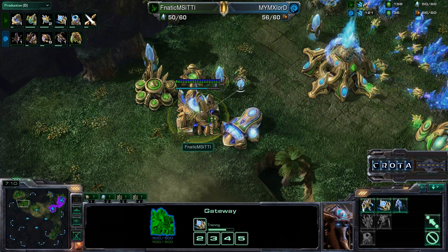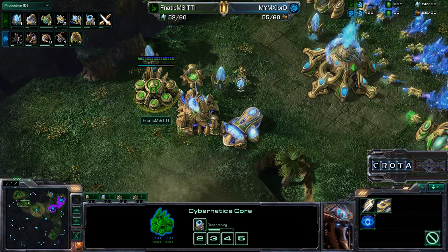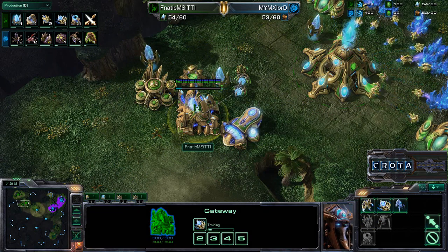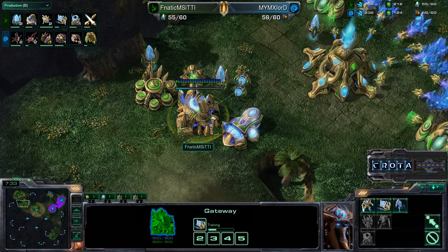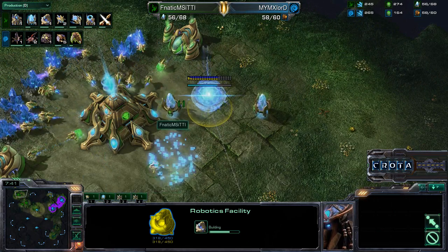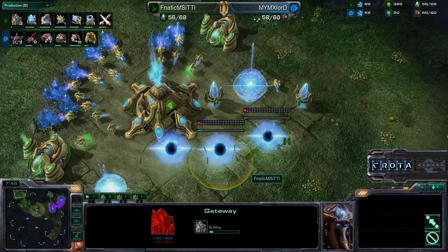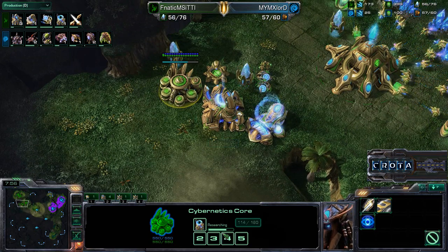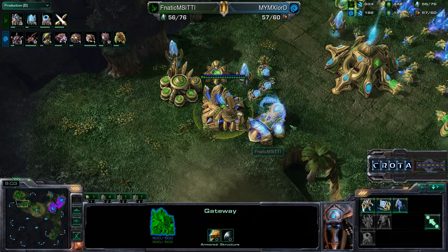This is not your average build at all — not many production buildings, just a lot of Sentries so far. Warp Gate research is underway, and I'm assuming within 20 to 30 seconds we should see additional Gateways come down. That should time it just about right so that those additional Gateways will be able to upgrade into Warp Gates and push out, along with a couple of Colossi coming off the Robotics Facility. There are those additional Gateways, with TT1 really practicing the timing on this build so that when the Cybernetics Core finishes researching Warp Gate, he can upgrade those additional buildings as well.